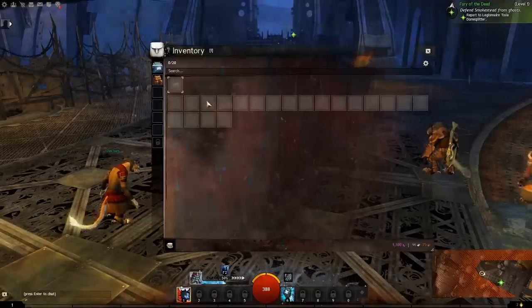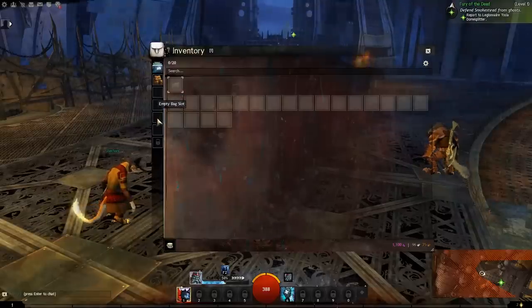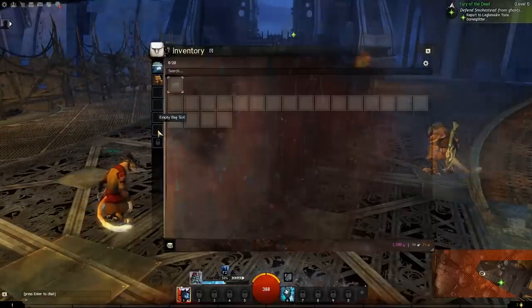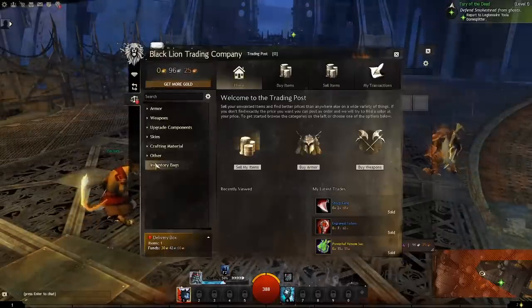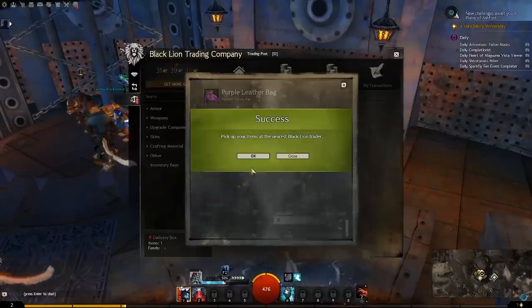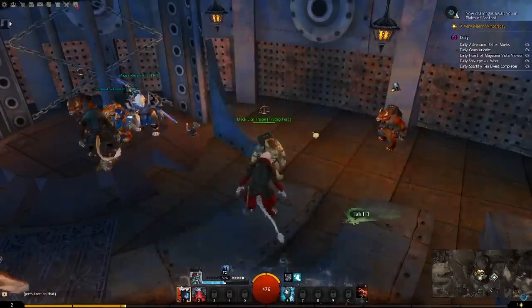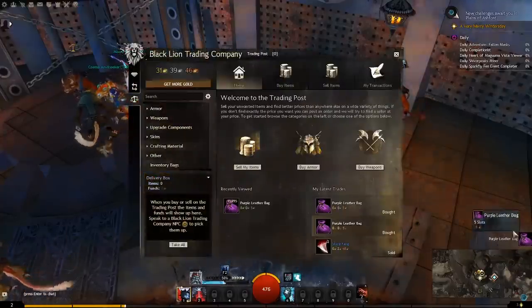When you are starting out, your inventory will look similar to this in size. On the left-hand side is where you can put bag-type items to increase how much you can carry. At your earliest convenience, once you've gotten a few coins, go to the Black Lion Market — it's like an auction house or trading post from other games — and buy some bags. Once you've purchased some, visit a market representative to pick them up, equip them, and then celebrate more inventory space.